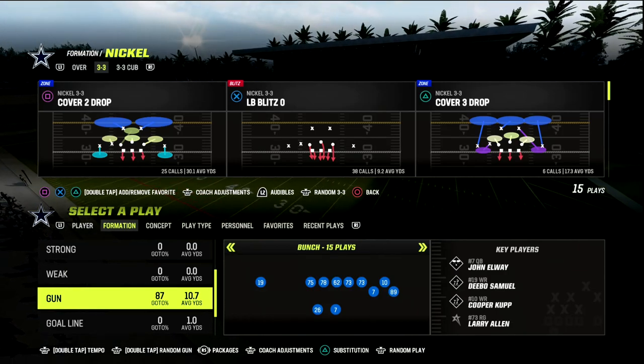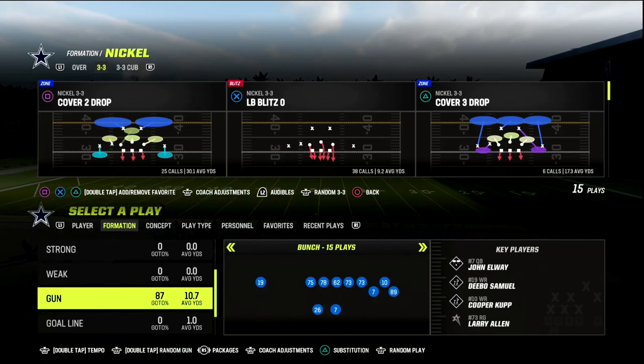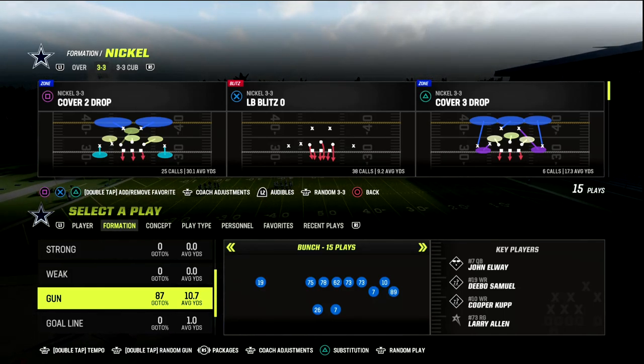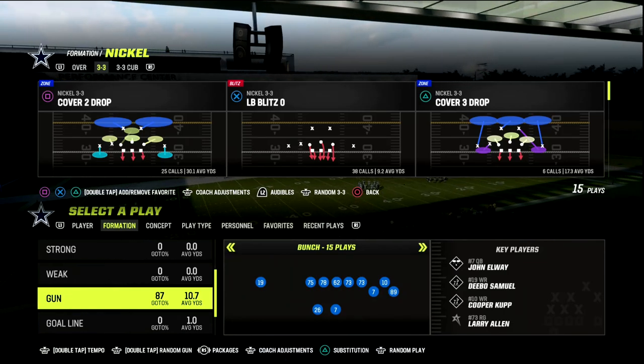This comes to us out of the Nickel 3-3 formation. If you want to get my entire 3-3 defensive ebook, make sure that you join our Patreon — that link will be in the description. For just $10, you'll get access to all of my Madden 23 offensive and defensive ebooks, including the Nickel 3-3 defense.